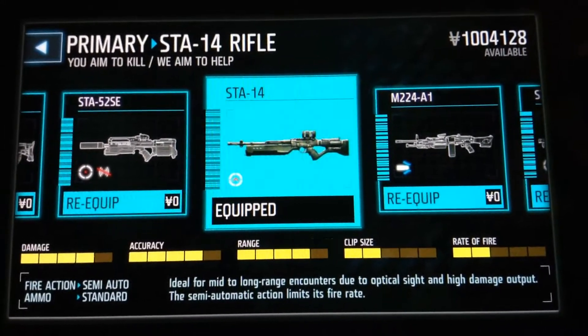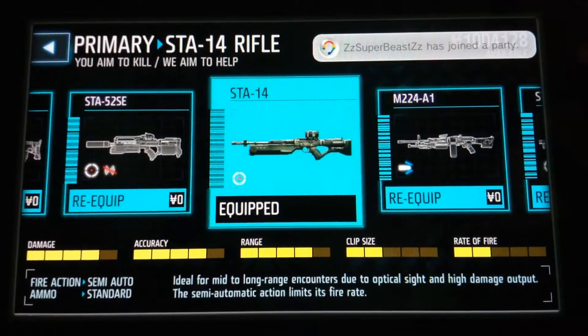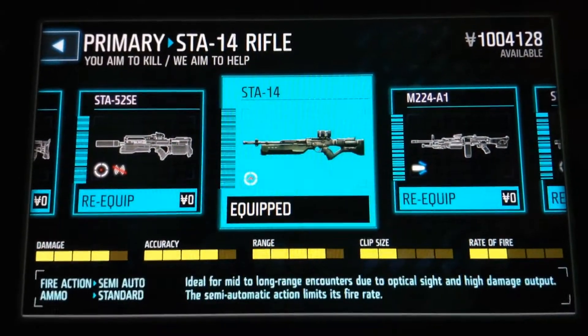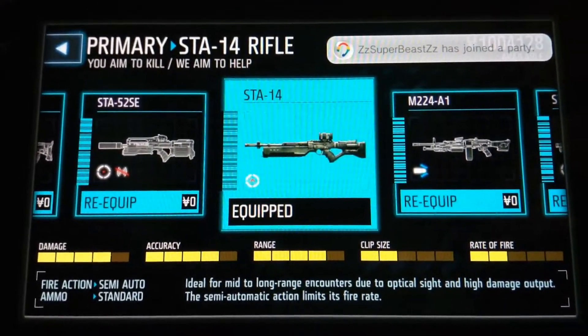The accuracy is terrible because when you shoot, the scope goes everywhere. But the accuracy with the gun when you're aimed normally and not moving is amazing. Don't pick this on the go — pick this when you're sniping, or just pick a sniper.